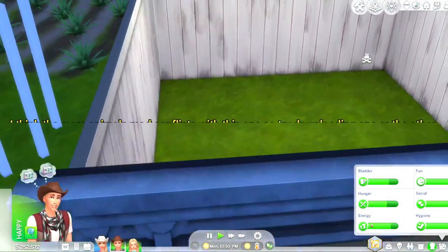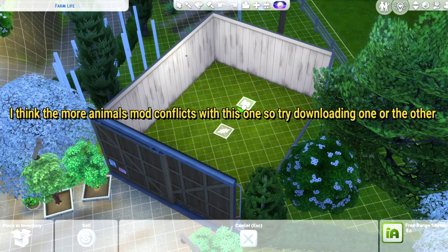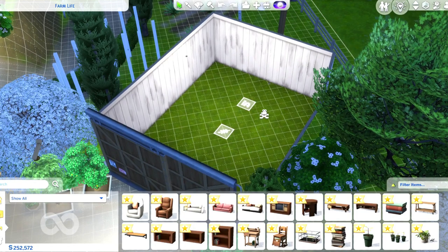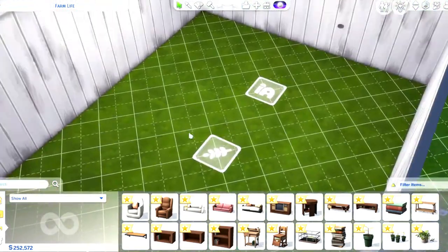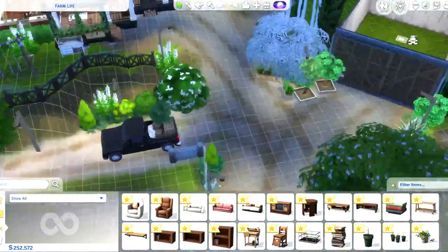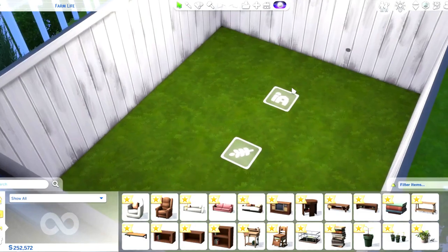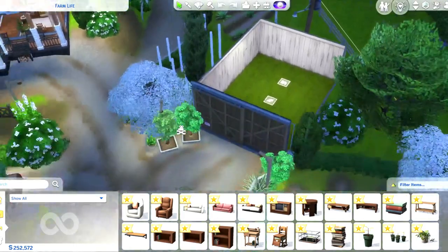The free range mod basically lets you place farm animals anywhere. You build your own animal shed, and this spot is for the free range grazing marker — you need both for it to work. Eventually you can get llamas or cows and put them here. This is not in conjunction with the animals mod, but you need Cottage Living for this one too. It's an interesting one for those who want to play more farm life when the pack releases.